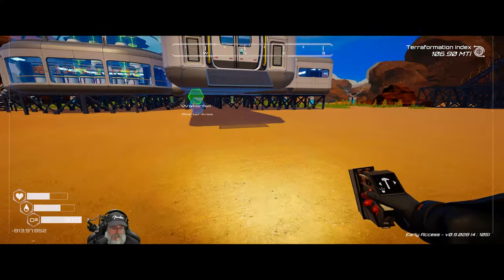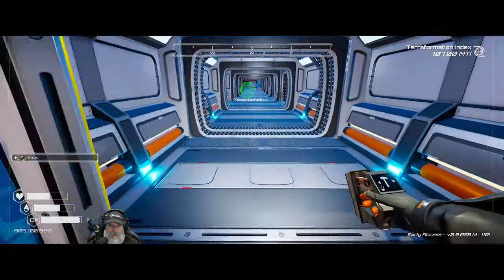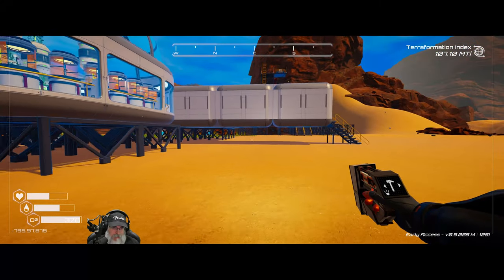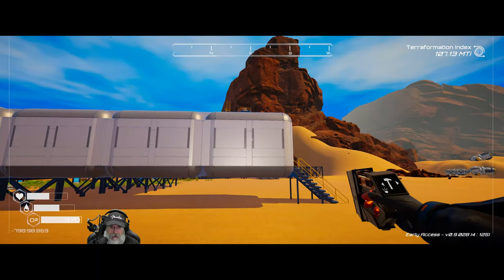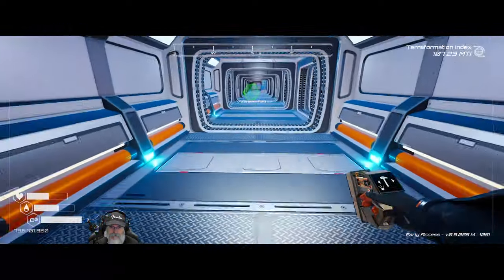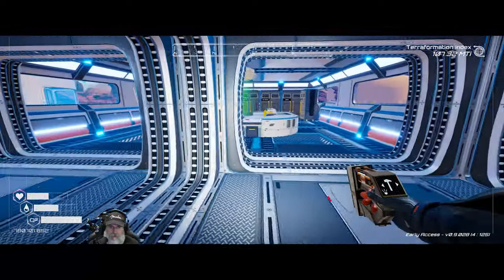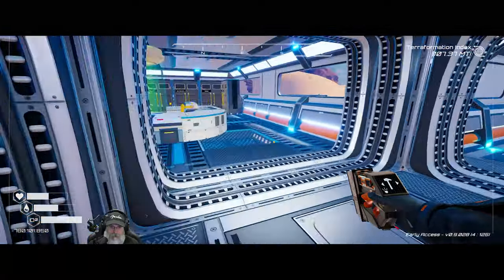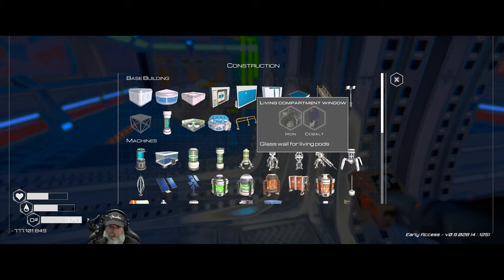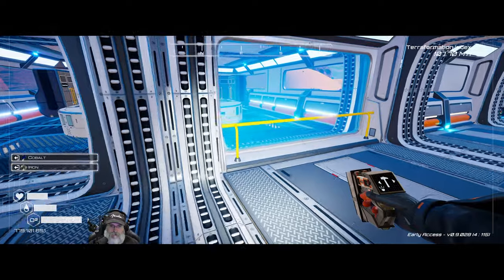We'll put that door there and throw the stairs in place. When we get the new biodome, assuming it's the same size as that one, we will pop it right here at the end of that corridor. We could put a window there too for fun — we need an iron and a cobalt. Look at that, all right cool.